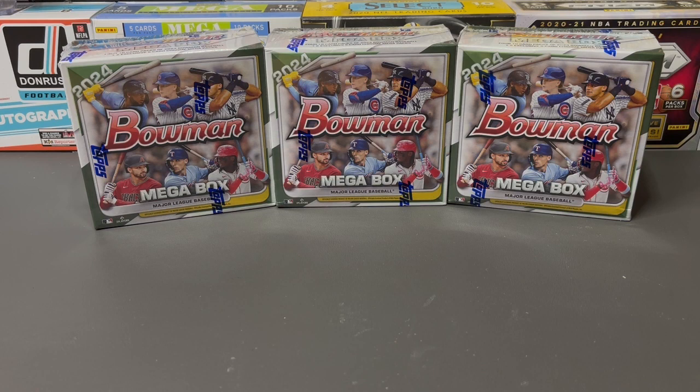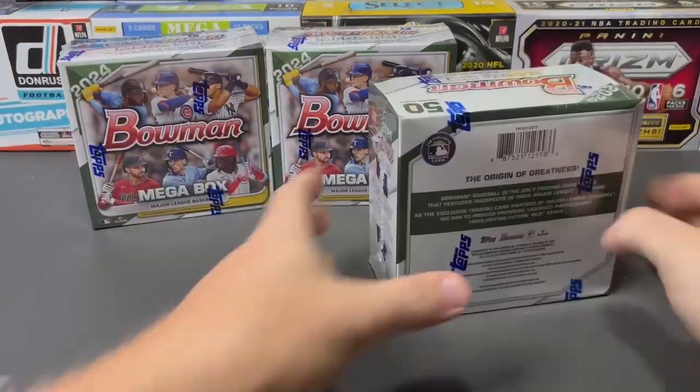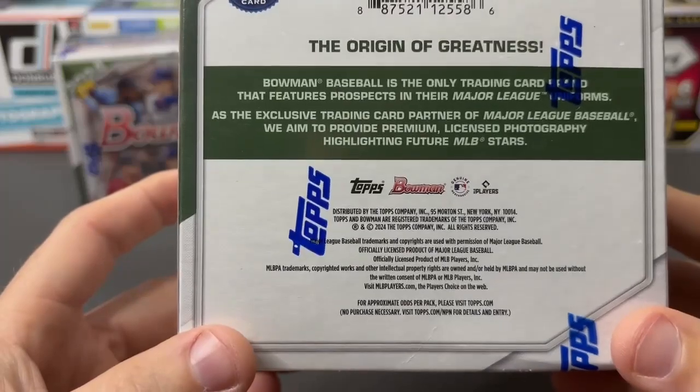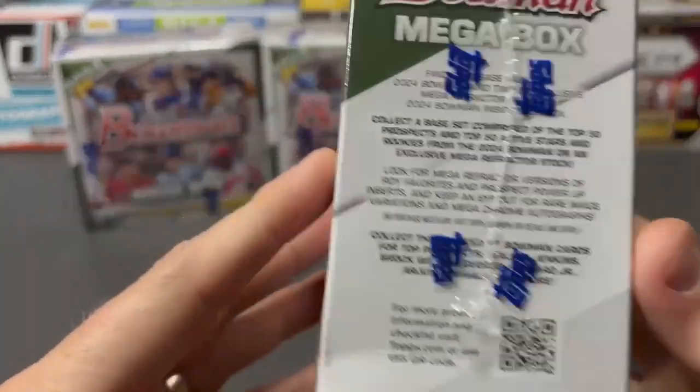Welcome to another box breakdown. Today we've got three of the brand new Bowman 2024 mega boxes. We're going to have four packs of ten cards. I always like fewer packs with more cards per pack. The big thing in these is we're going to get two exclusive five-card chrome mega packs — packs that only go into the mega boxes. They usually have the mojo designs and there's possibility for autos, so some cool stuff here.